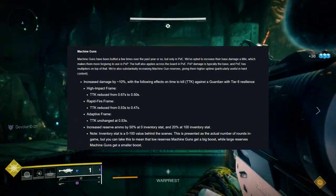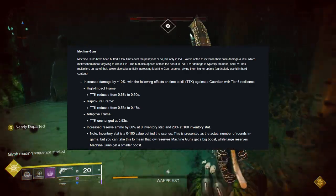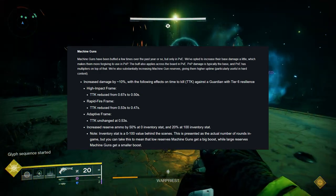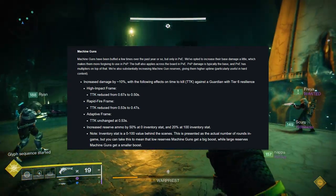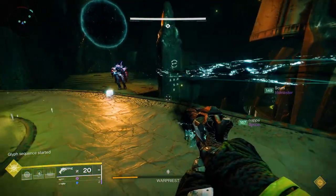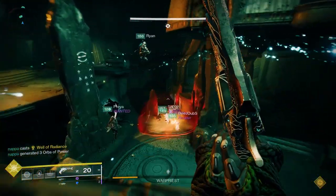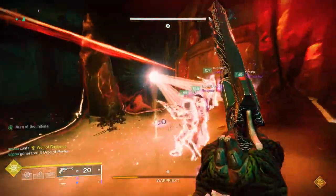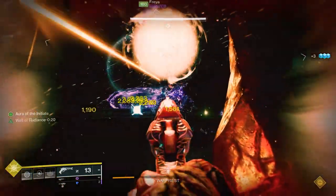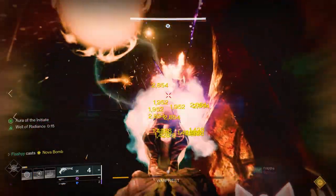Bungie had a lot to say about machine guns in the upcoming patch — mostly for PvP but the buff will bleed over into PvE — and that is a straight-up 10% damage increase to machine guns. Furthermore reserve ammo is getting a substantial increase, so you get more damage, more rounds, and with the Thunderlord that makes it an immediate must-have weapon. Once you use the Thunderlord you're really not going to want to use any other exotic — it's so good. Thunderlord can be acquired through a random exotic engram drop or you might want to check in with Xur in the next few weekends leading up to Lightfall.